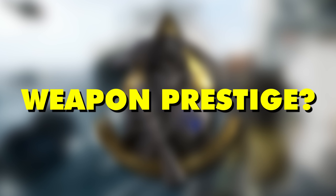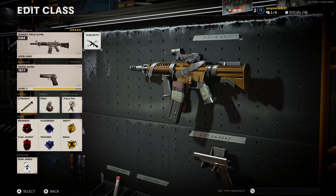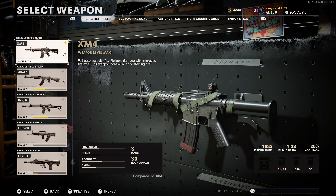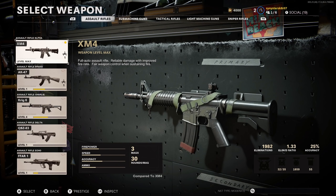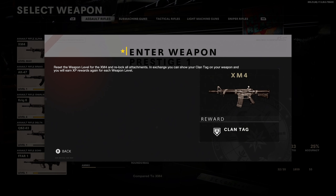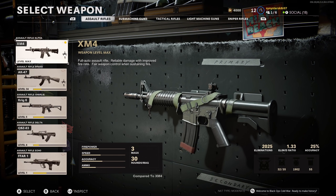Let's talk about weapon prestige. I initially thought it was going to be a thing in this game, but it appears maybe not. If you were one of the lucky week-one players to max out a weapon, you may have noticed there was an option when hovering over a weapon to prestige it. When you pressed that option, it would bring up a menu saying you can relock attachments in exchange for a clan tag on your weapon, like we've seen in previous Black Ops games — but there was no way to carry through with that weapon prestige. As of the November 20th update, that option is now gone from the game.